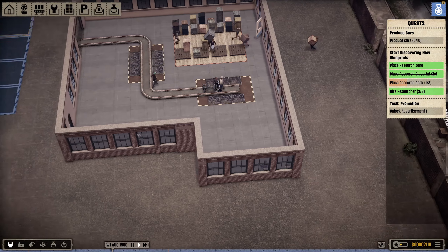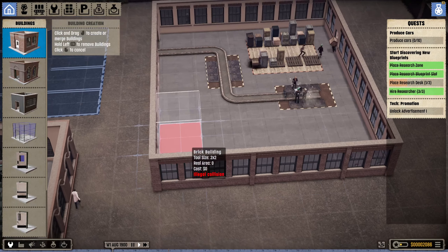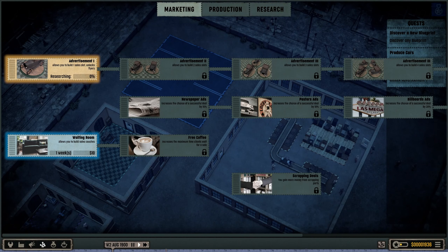We expand the factory out. Another competitor notification appears: 'Generic Motors' has now entered as the most high-tech manufacturer - we need to deal with them by researching stuff. We can have a friendly talk, ignore them, or try to sue them.